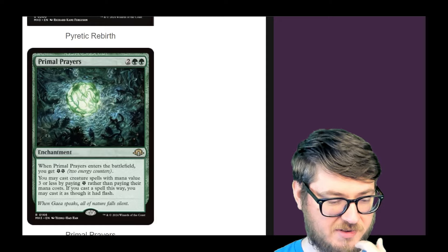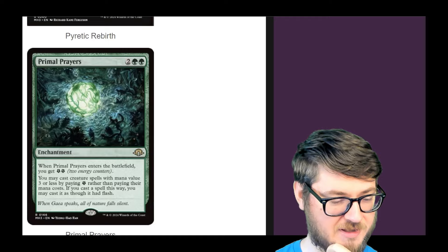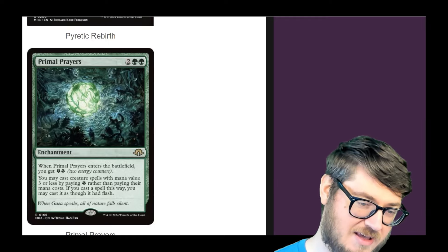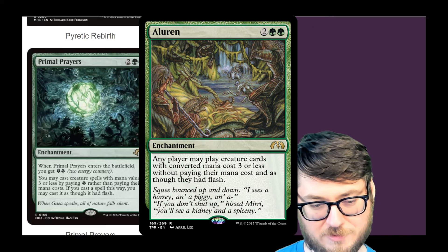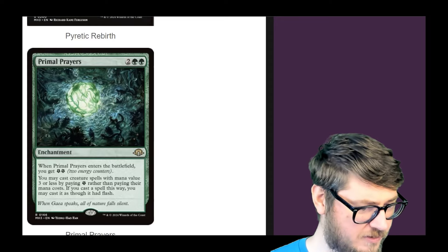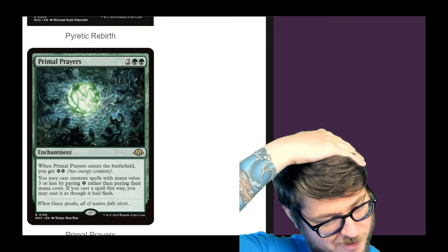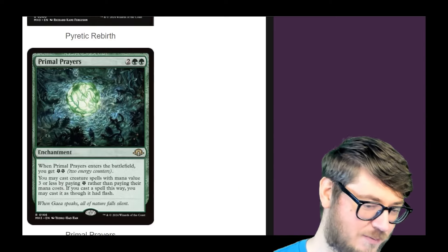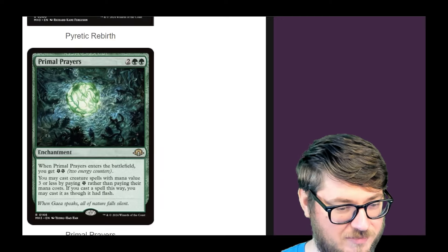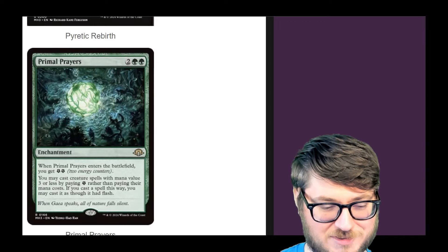Primal Prayers — on ETB you get two energy, and then you may cast creature spells with mana value three or less by paying energy rather than paying their costs. If you cast a spell this way, you may cast it as though it had flash. This is basically a neutered version of Aluren. Aluren is very expensive because you just abuse it by playing creatures that bounce themselves. This one sets a limitation based on your energy production. I think this will be a cheap rare because it can only be played in energy decks, and a lot of them don't play green — which narrows the decks that want to play this even further. In 60-card Modern formats it's fine, but in Commander not so much.